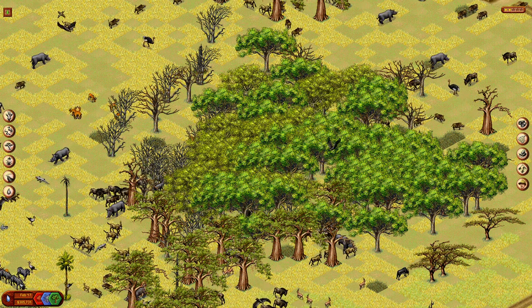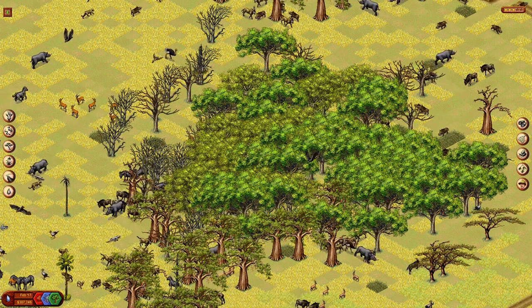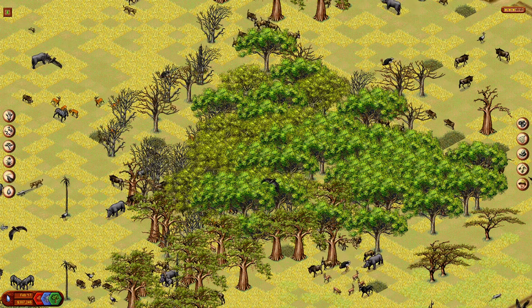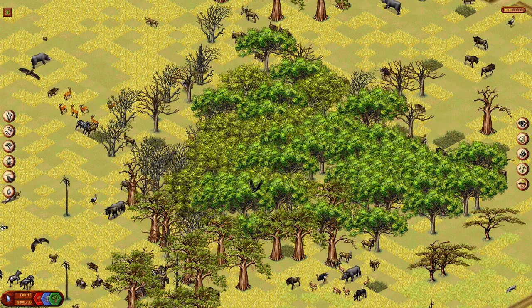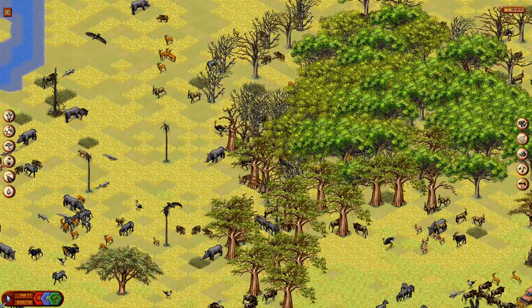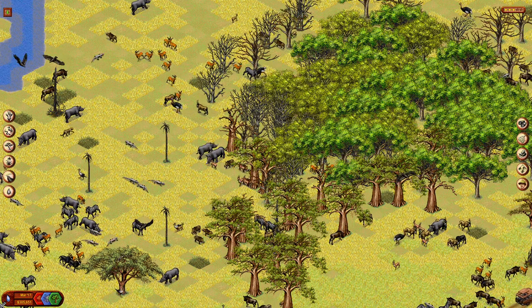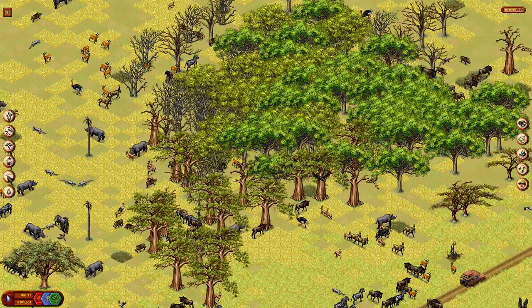If you go and fence off areas, the animals can't move away and they continuously overgraze. This has given me an idea for the next video, which will really test that hypothesis — does this game actually show what happens with fencing? I'm going to let the simulation run a bit longer.